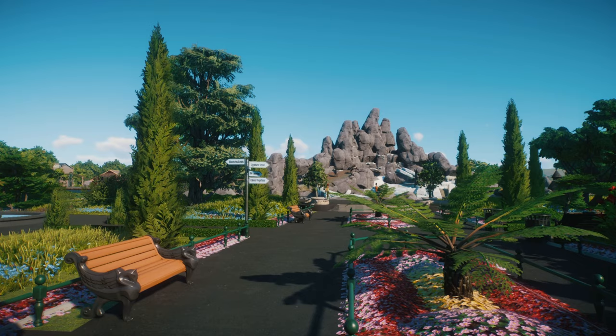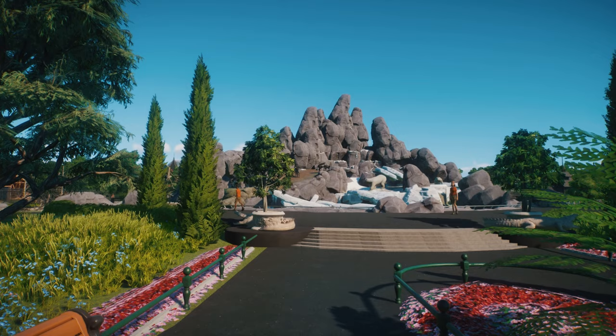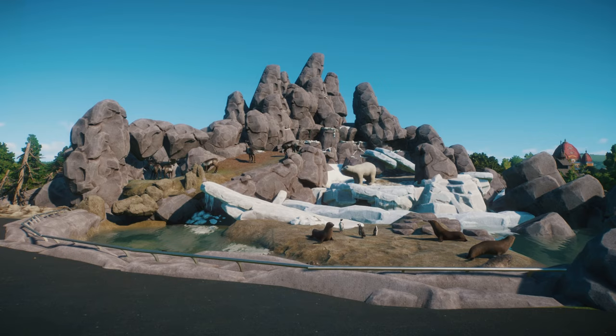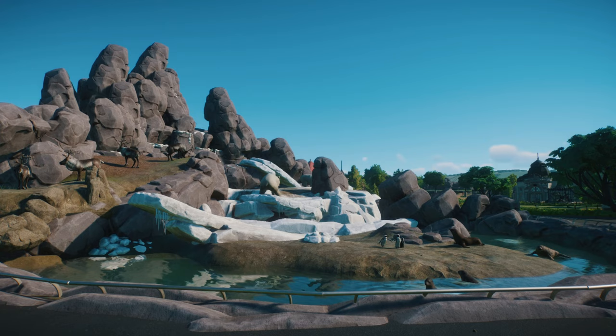Let's head on in to the first habitat in the zoo. This is a really famous one. Probably a quick word about animal welfare before we go any further. This is based on zoos from the early 1900s. This habitat actually dates from 1896. So you're not going to see a lot of animal welfare here. But you are going to see some absolutely amazing designs. This really changed what people thought could be possible with a zoo when it was unleashed upon the world in Germany.